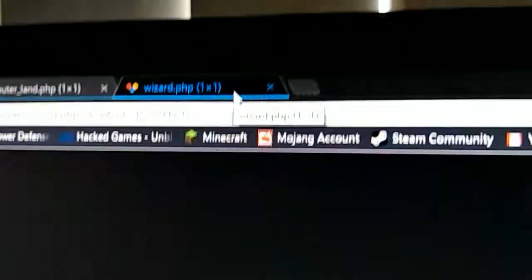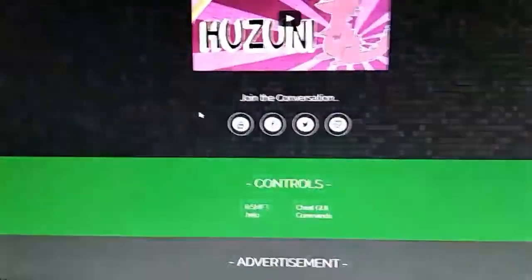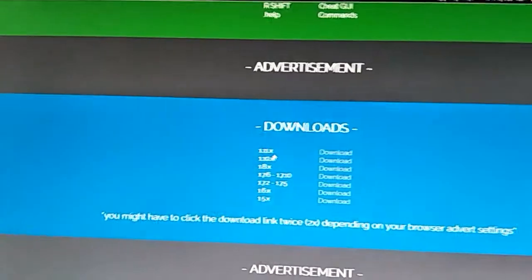You want to go top right and wait 5 seconds. If it redirects to a weird page like 'wizard.php', you want to select the whole URL in the search bar and then just press Enter again, and it will redirect you to the actual website you're supposed to go to.